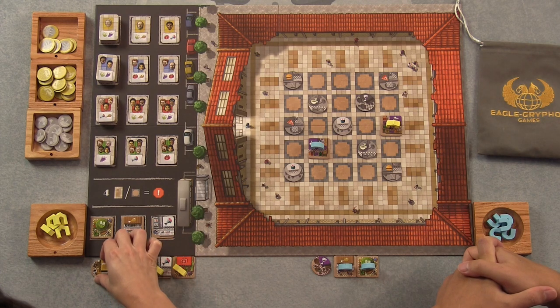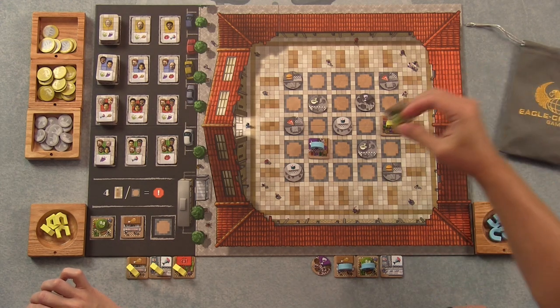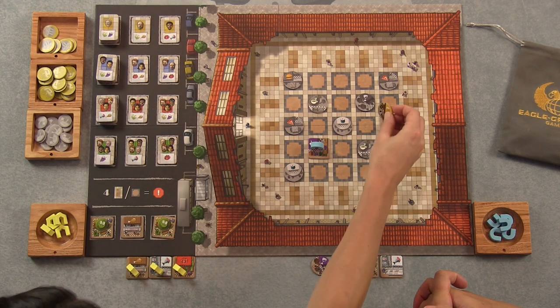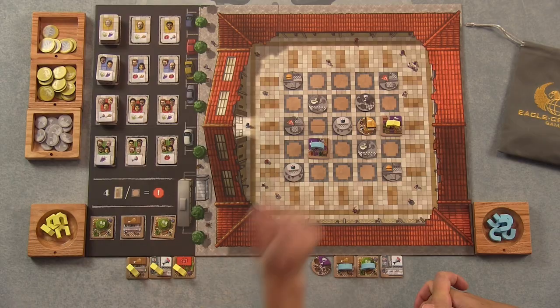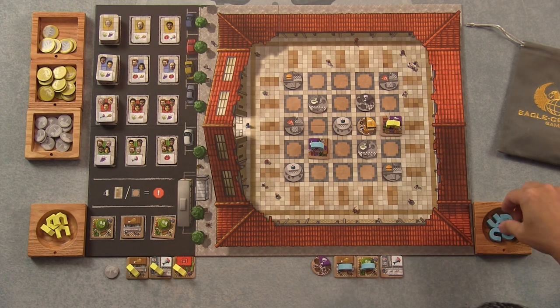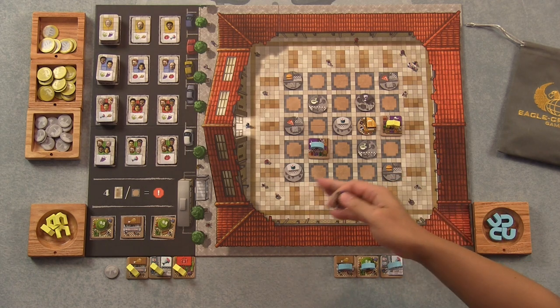I guess I will put out my pub. I'm going to put it right next to my grape stand, my fruit stand. When you put a restaurant out, you get a buck — so I actually make a dollar for doing that, but I don't get to do anything else right now. Restaurants, if they're adjacent to a corresponding stand, make that stand worth an extra dollar — it kind of inflates the price. The pub is wild, so any stand next to the pub will receive that bonus, because everybody goes to the pub.